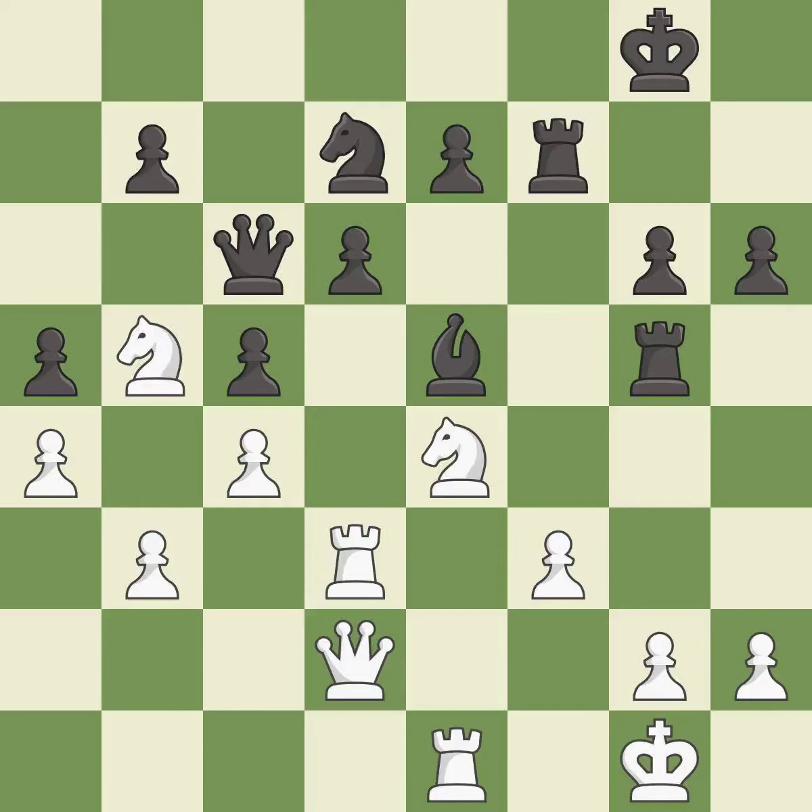This attacks a rook, winning a tempo when it moves away — it is best. This move puts the rook on a safer square — it is best. This blocks an attack on a vulnerable pawn. This is the only move that works; it is a great move. This moves the rook to safety — it is best. This wins a tempo by threatening a rook and forcing it to move away — it is best.